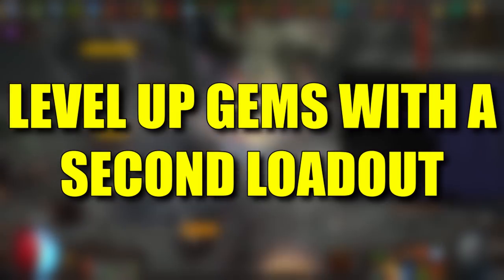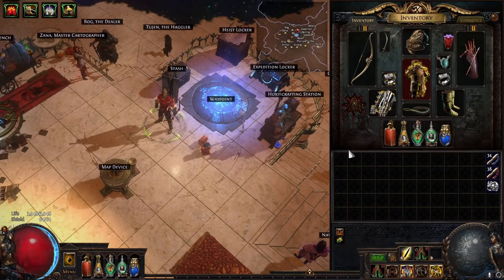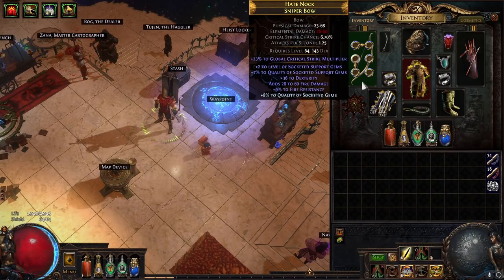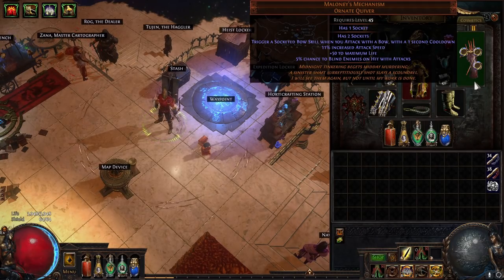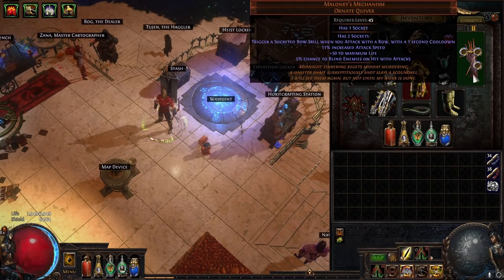Our final tip is to level up gems in your secondary inventory slot. Click the little '2' button to open your secondary inventory, equip a weapon with six sockets, socket some gems in, and as you play the game they will level up passively. This is super good for solo self-found if you're trying to get a level 21 gem — level up six gems and try to corrupt one at the end. It's also an easy way to make additional profit for doing nothing other than playing the game. If you get a Maloney's Mechanism Ornate Quiver, you'll have an additional three sockets with a bow, allowing you to level up nine total gems.